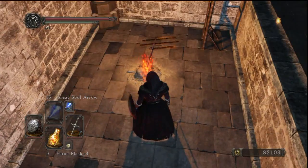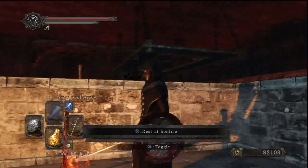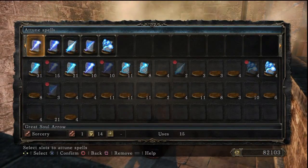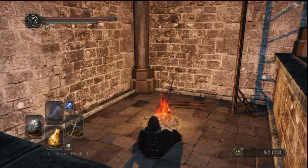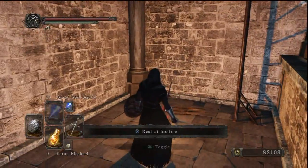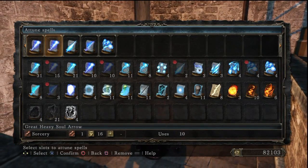Welcome back to Dark Souls 2, the ultimate sorcerer's guide. I'm here in Belfry Seoul because after a lot of work invading people... I'm just gonna check if I don't have the stupid ring on. Good. I finally have Hidden Weapon.